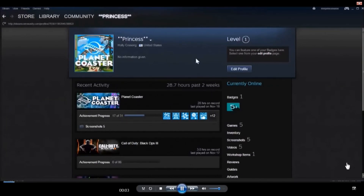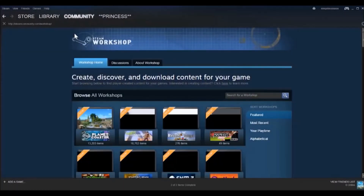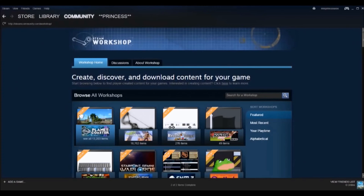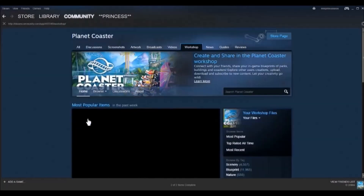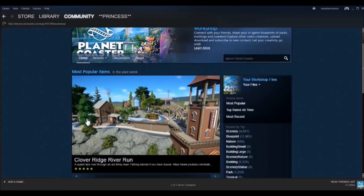Hey guys, Princess here. In this tutorial I'd like to show you how to quickly and easily bring piece-by-piece workshop creations made by other players into your game. Using Steam, mouse over Community and click on Workshop, then click Planet Coaster. This shows the most popular items from the past week.